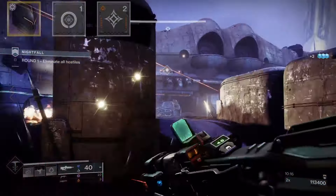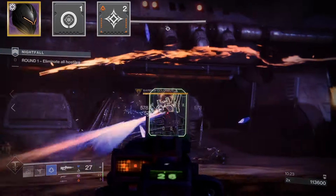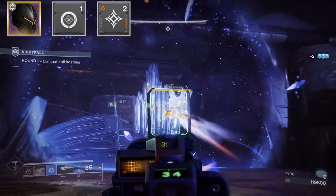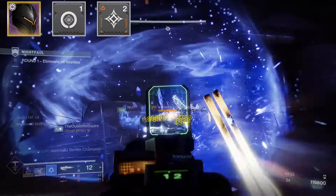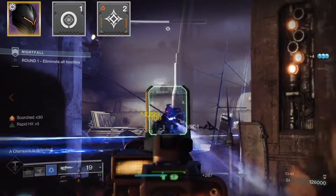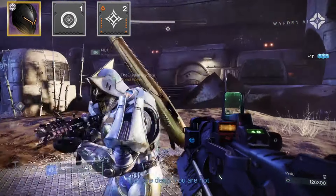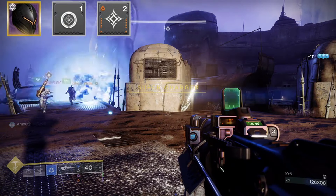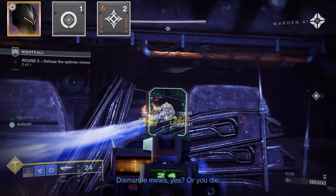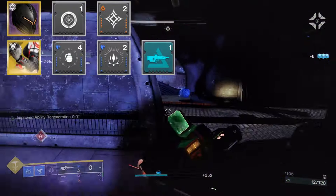For our helmet, we're running Harmonic Siphon, which allows our Stasis weapon to make Orbs of Power to feed other mods in this build. I also ran Charged Up, allowing us to carry one extra stack of Charge of Light, keeping us basically always charged with light. Charged Up is a cheap mod and, paired with the major stat mod Harmonic Siphon, it leaves an additional mod slot where we can run ammo finders for plenty of whatever ammo we need — special or heavy.